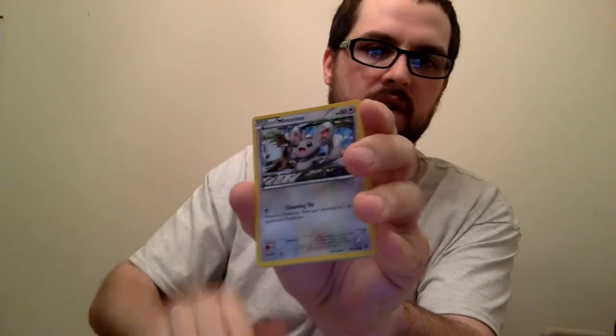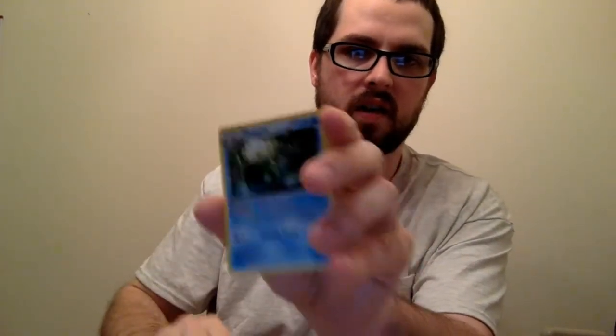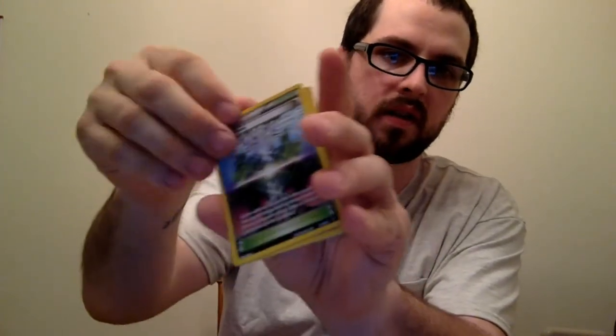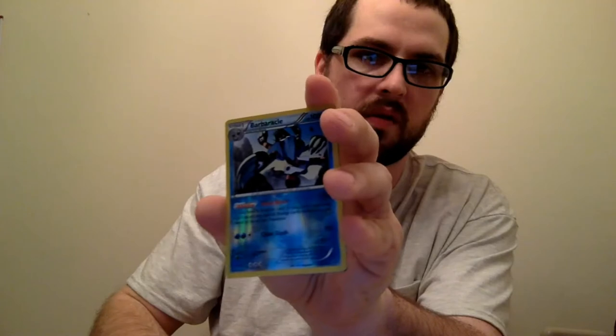Koffing. Kangaskhan, Kabuto, Reverse Inn, and Omastar. We've got three left. Koffing, Meowth, Larvitar, Diglett, another Spoink, another Chaos Tower, another Puppy Zygarde, Vent Spoon, a Reverse Barbaracle.